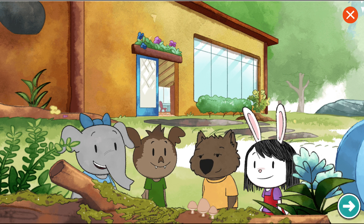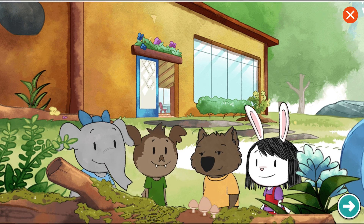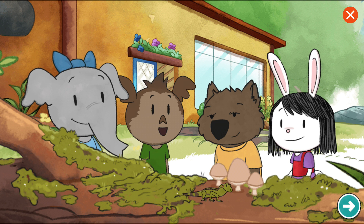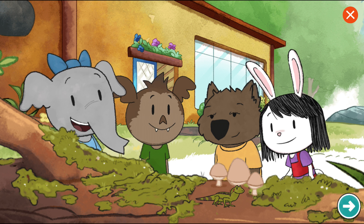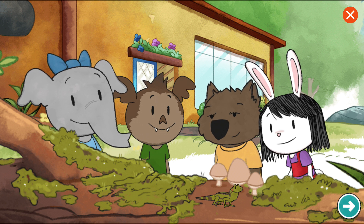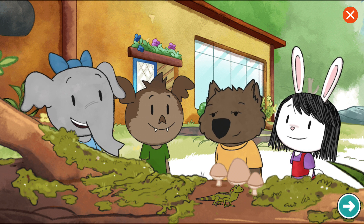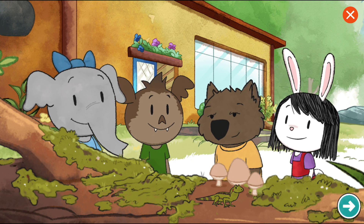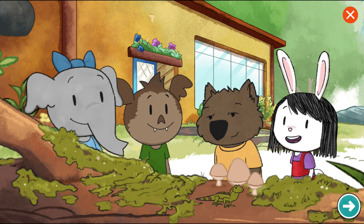Yep! My shirt is the same color as the wall I was hiding by. Some animals hide by looking the same as the things around them. It's called camouflage. Like that little guy? Look! It's green and brown, just like the mossy log it's standing on! I read in my nature book that some animals use camouflage to stay safe and hide from other animals. I want to try to camouflage! Let's play again!